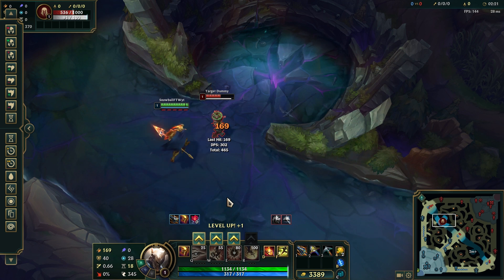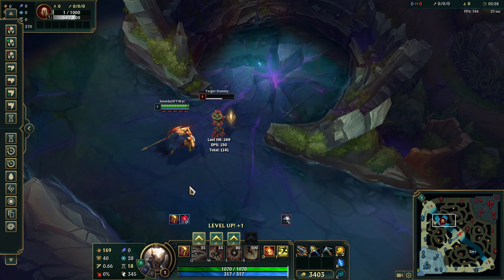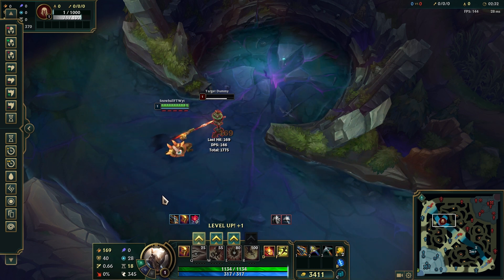We deal 296 to the first auto attack, which is guaranteed to critically strike, and then we deal 169 to the remaining attacks — the same number as in our initial test. So everything is making sense so far.